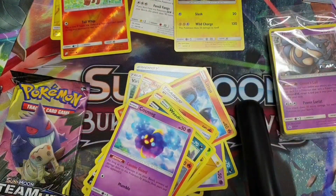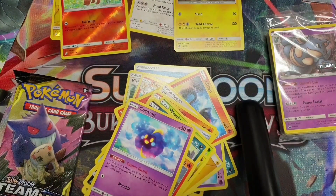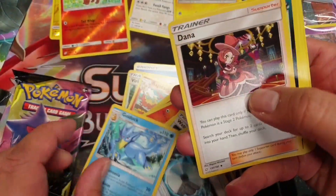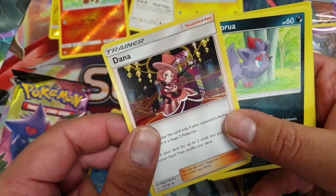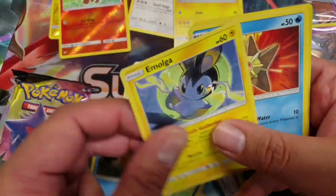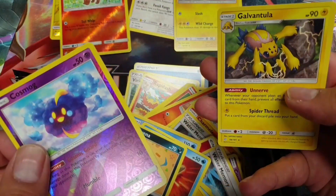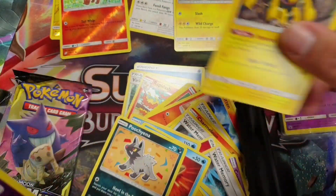Moving on to the third pack — let's see what I can build with this and I'll show you my deck later. From this pack: Golbat, Dratini, four of the Chateau Ladies in here. Cosmog as a reverse, and I got Galvantula.